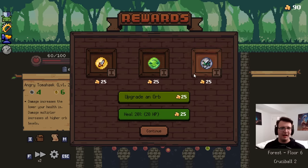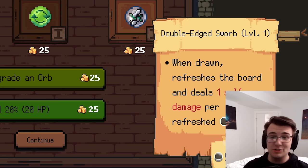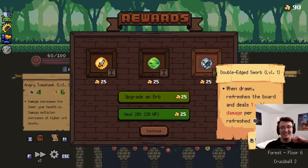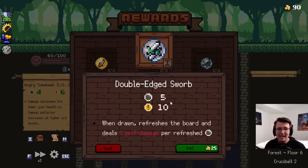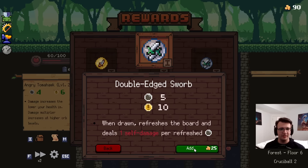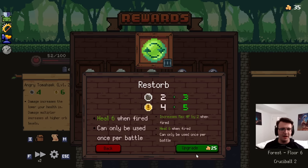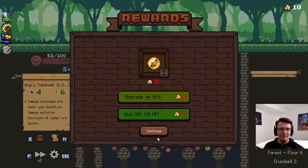I think this is an interesting orb. Now that I'm actually lacking HP, it should be fun — the Double-Edged Swerve. When drawn, it refreshes the board and deals one self-damage per refreshed peg. I'm gonna lose if I take this, but it's a 5-10. I wish I could take this now but never draw it and save it for later. I have healing with the restore. No balls — I'm gonna take both of them. I do need some extra healing, and I'm going to upgrade this so I can start farming a little max HP.